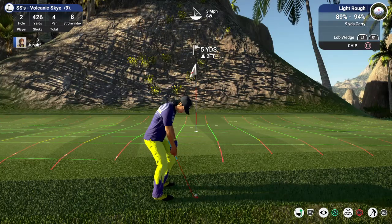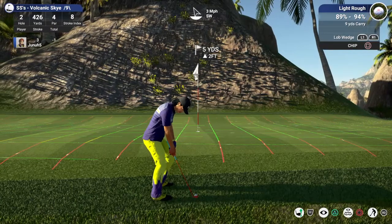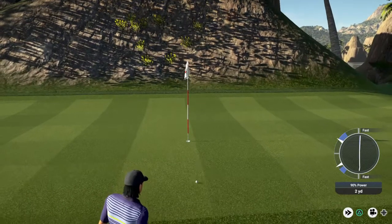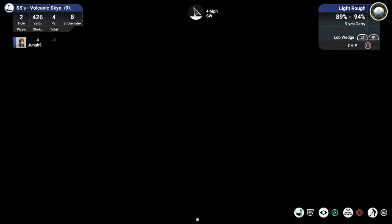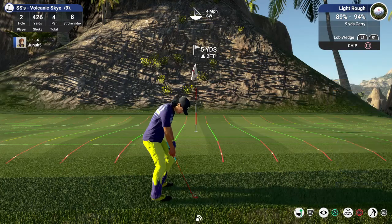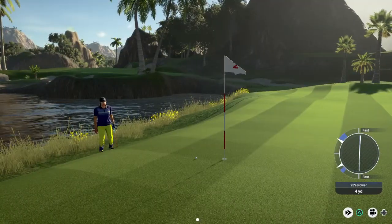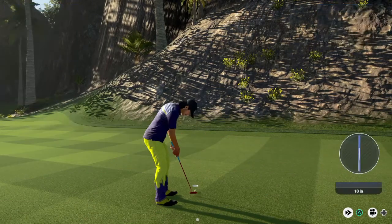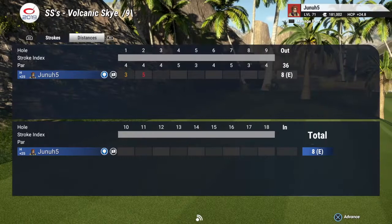We've got an up and down here for par now. Just a little chip - can't putt this. Oh no! Not the classic. Look at this - that's no good. Well, I know I've got to go up a little higher now, or a little more power. Whoa! We're going to get a bogey. Nice little two-foot putt. That's too bad - we could have had an excellent shot at a birdie, but that hit that bank and spun all the way off.